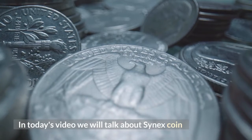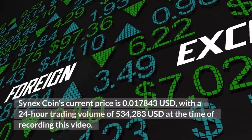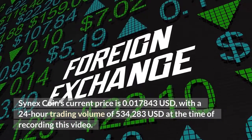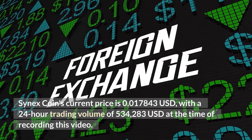Hello everyone. In today's video we will talk about Synax Coin. Synax Coin's current price is 0.017843 US dollars, with a 24-hour trading volume of 534,283 US dollars at the time of recording this video.